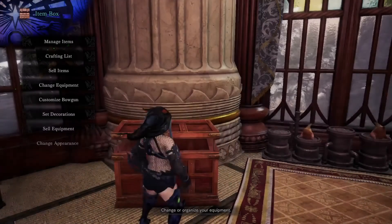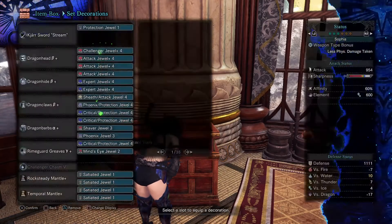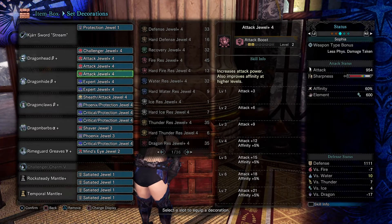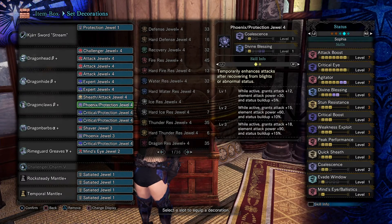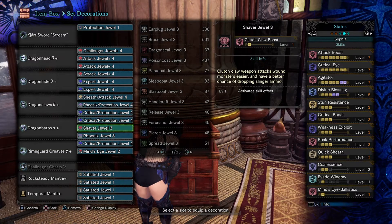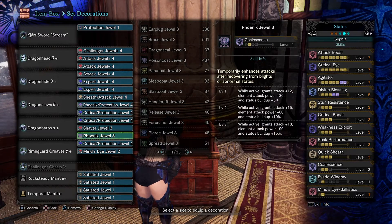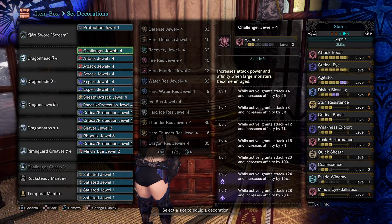For the jewels, it's challenger, attack, attack, sheath, and attack again, then the phoenix protection. Since I don't have blight resistance, the phoenix protection is actually good — once you pop a nullberry to remove dragon blight, it takes effect. Or any blight really. I sometimes use this against raging Brachydios too.